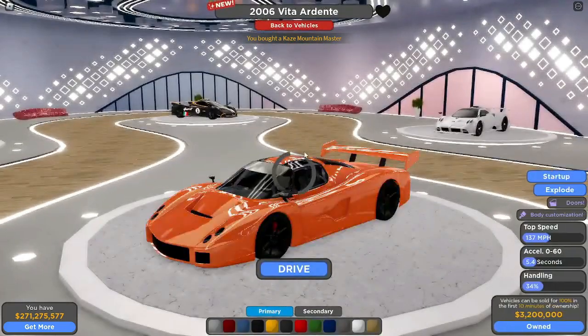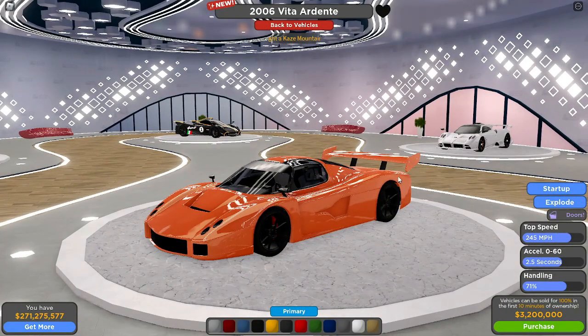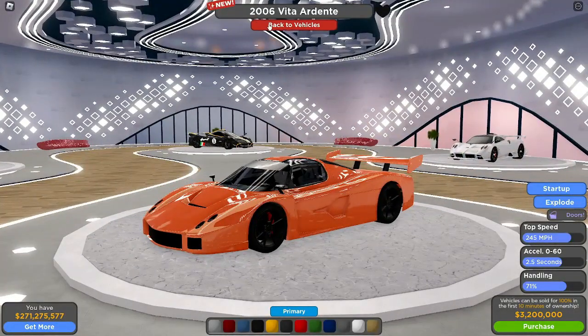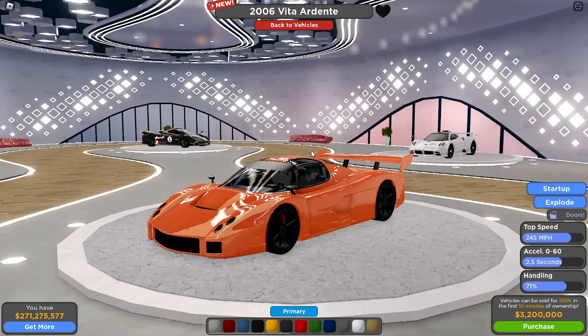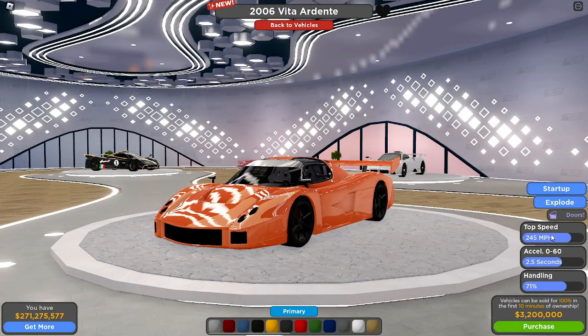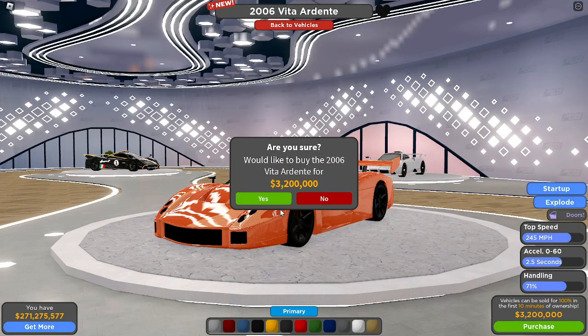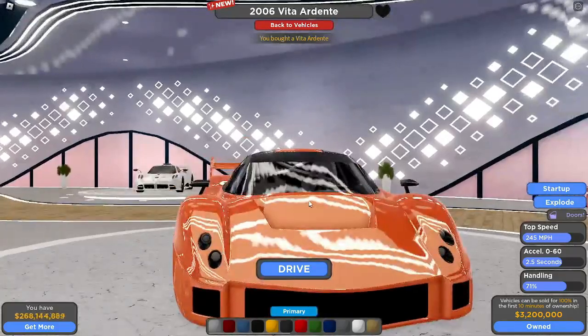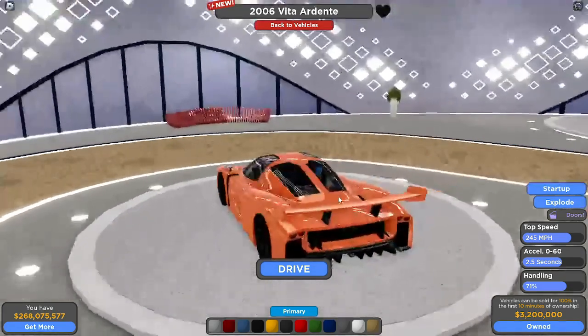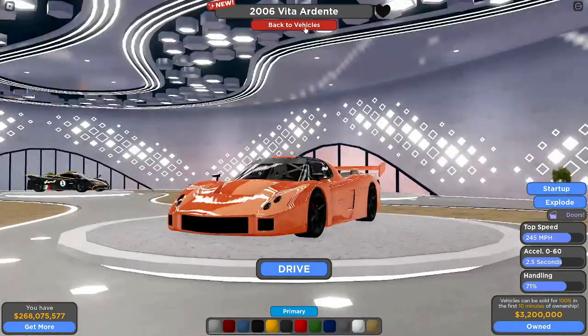And then we got the Vita Ardenta. I don't know what this thing is, but it looks really, really cool. I don't remember what brand Vita was. The top speed is 245 miles per hour, 0-60 in 2.5 seconds, handling of 71%, 3.2 million credits — pretty expensive, but this thing seems pretty cool. I think I know what this is, but at the same time I don't. I think I remember seeing something similar to this. Maybe if I put it in blue it makes more sense — yeah, this is definitely what I think it is, I'm pretty sure.